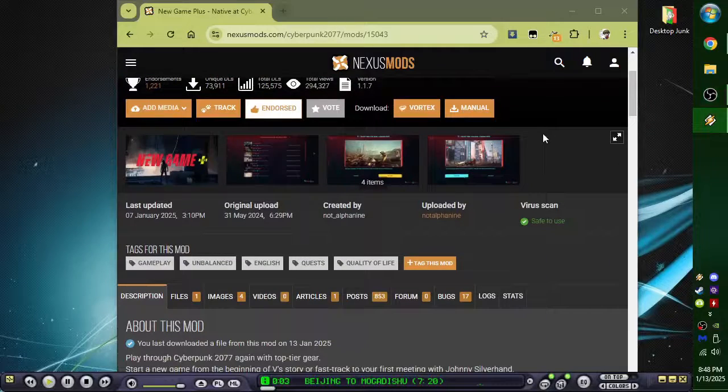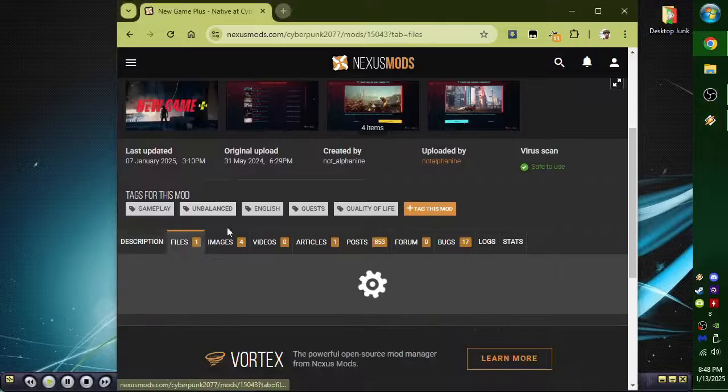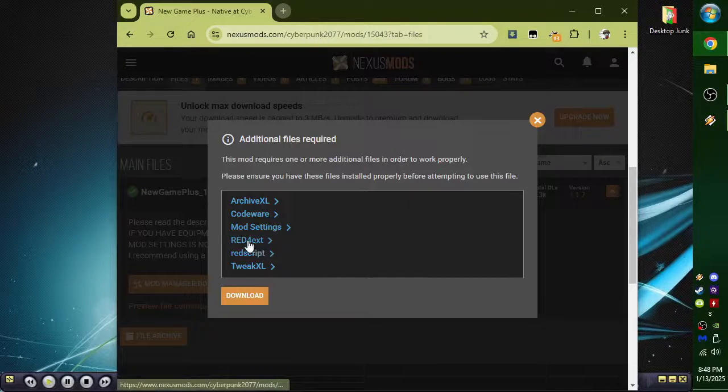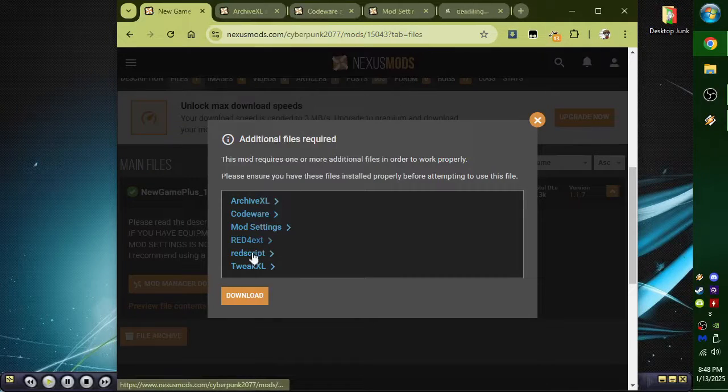I'm showing you how to install this. This is not hard at all, even manual. The most important thing is to get Red4ext first, but we're going to get all of them because we need all of them. I think Red4ext EXT is what everybody's messing up on.